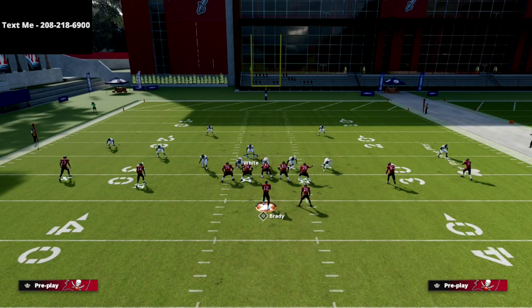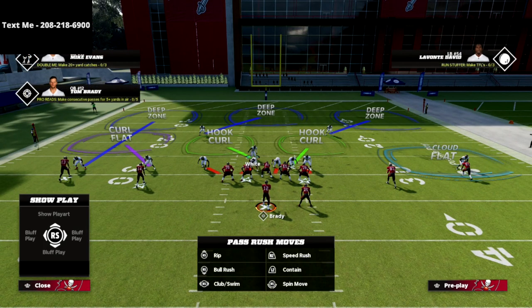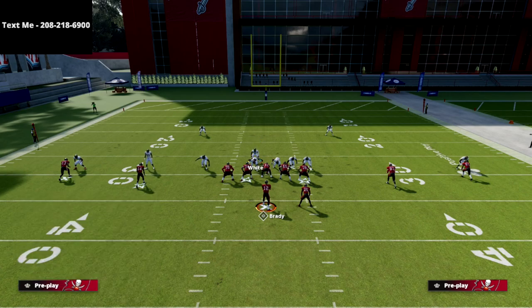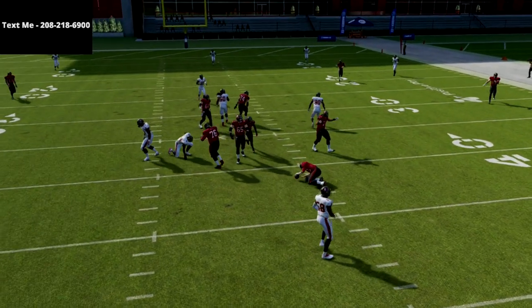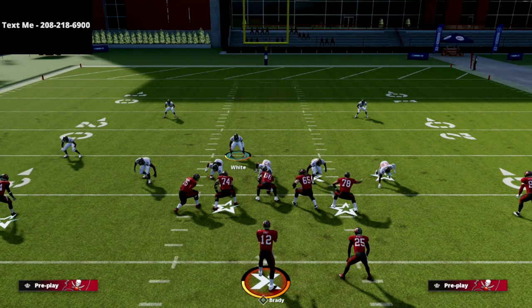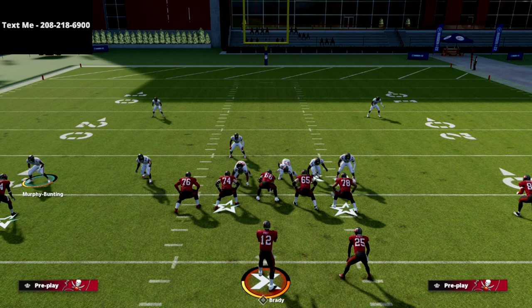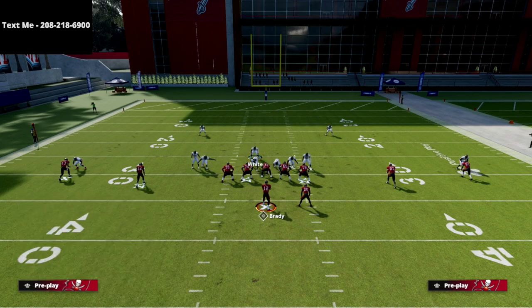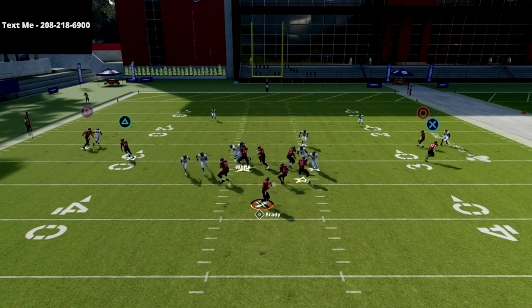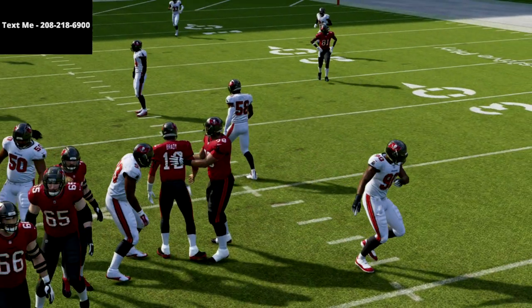Now I want to go over what you're going to do if your opponent blocks a running back. I'll block the running back here just to show you. With the base blitz, the running back can pick it up and the QB still has time to make a read. To combat the blocked running back look, we're going to press coverage and then bring the slot corner right off the edge — blitz him hot off the edge like this. This creates a six-man look, and you'll see pressure right off that left side edge.